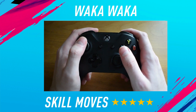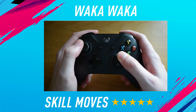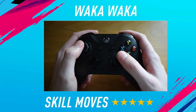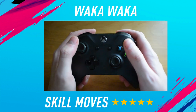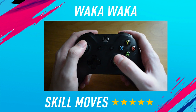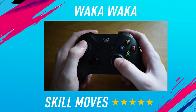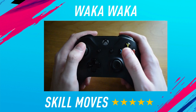In order to do the waka waka it's very simple. The first thing you want to do is with the right stick, move it along the top just like that. Then with the left stick you want to flick it to the left. If you want to do the running waka waka to the right, all you need to do is go from left to right with the right stick, scroll over the top just like that, and then flick the left stick to the right.